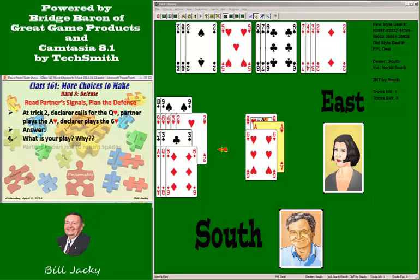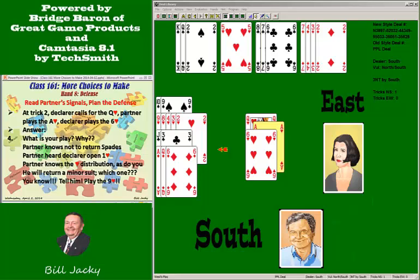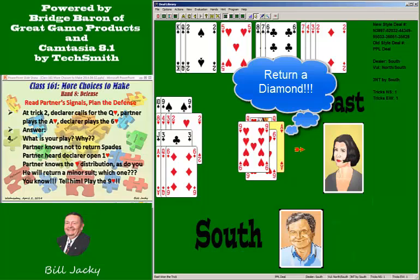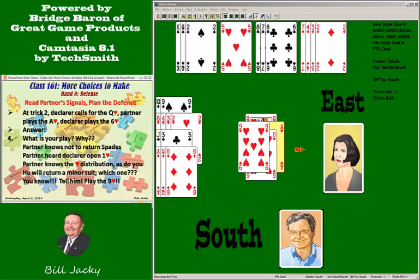Everybody — including partner — knows that declarer started with five hearts or more. Partner knows not to return a spade; he's going to win the trick and lead to the next. He knows the heart distribution, so you don't need to tell him that. He's going to return a minor suit — which one? You know, but he does not. So you want to tell him to lead a diamond. Your play is a suit preference signal: you play the nine of hearts to tell partner to lead diamonds.